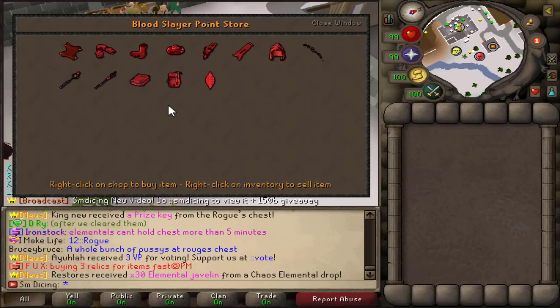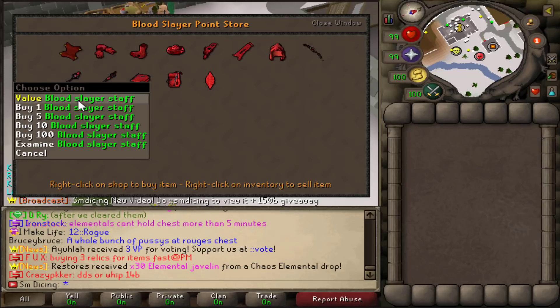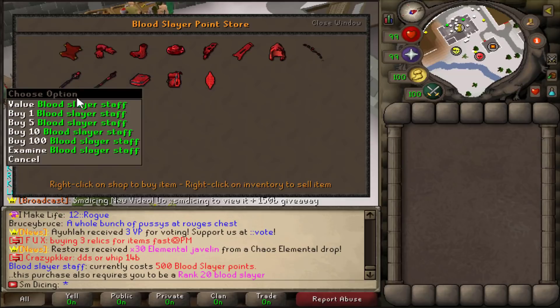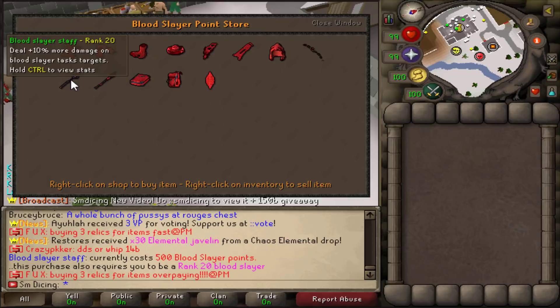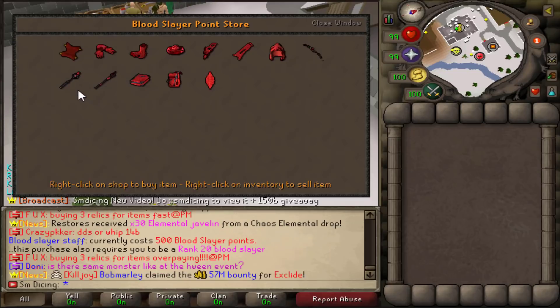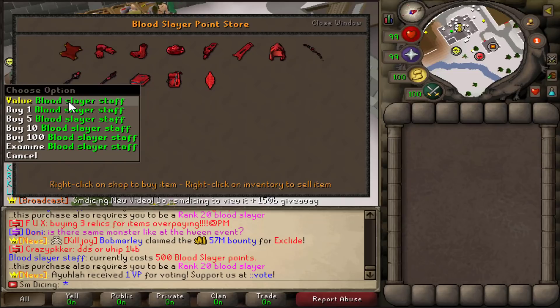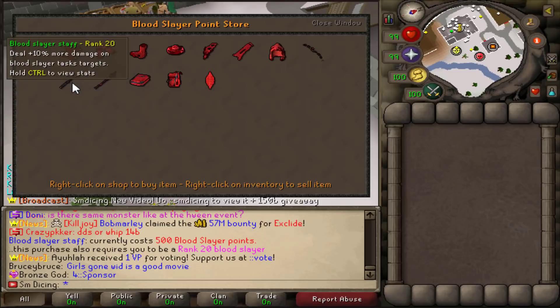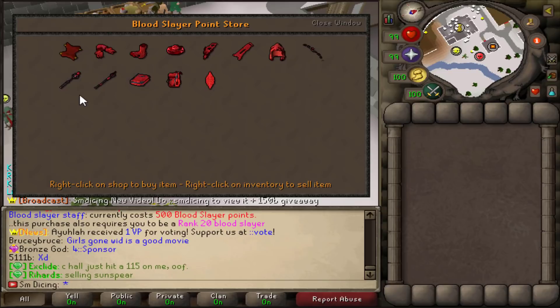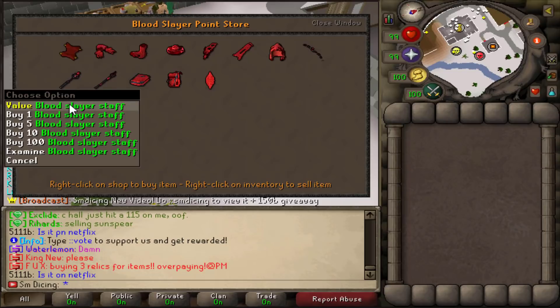The ones I want to touch on are three in particular. First is the Blood Slayer Staff. It's going to actually make a difference in PKing — this adds 10% more damage on Blood Slayer task targets. When you're on Slaughter mode, everybody is your target. This brings relevance back to Mage PKing and Mage Rushing. Can you imagine, especially with the new update making Karasi Mage damage only — doing a Blitz spell into a Karasi spec with 10% more damage? It's perfectly possible to hit 300, 350, even 400, while Karasi can hit 600 to 700.